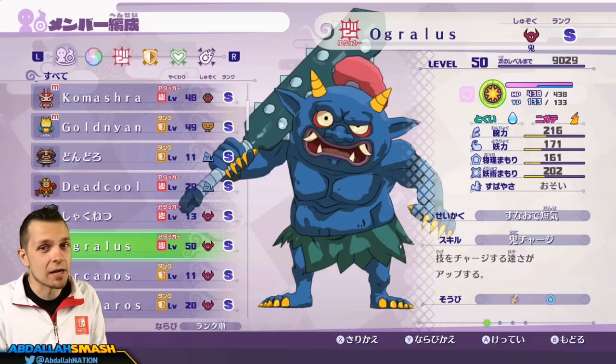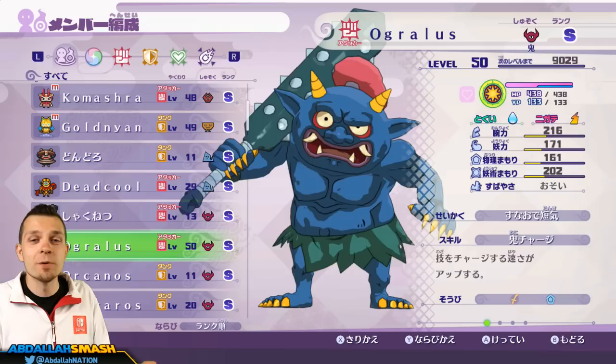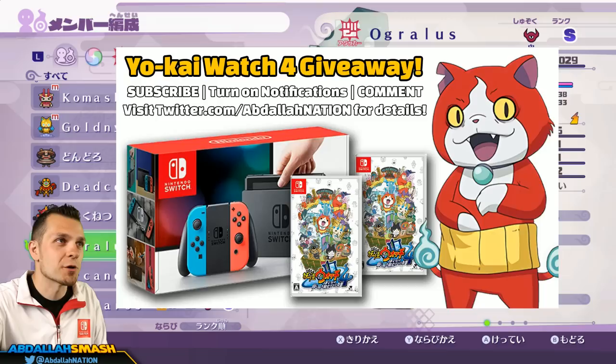That's gonna be it for the tutorial video. I left this uncut because I wanted to show you guys the process of what's involved with getting each and every one of these three Yo-Kai. They are very strong, they are going to help you out in post-game, and they're fun to farm for. As far as the other Oni — Orcanos and Gilgaros — these guys are going to be Crank-a-Kai exclusive, no farming there. So you're gonna need to farm in order to get Snartle, Gargaros, and Ogrelus. Thanks for watching — let me know if you guys have any other tips and tricks you'd like me to make videos on. Make sure you're entering our giveaway by clicking that like button, subscribing, turning on notifications, and dropping a comment. We're giving away a Nintendo Switch and a couple copies of Yo-Kai Watch 4. We'll see you on the next video — take care!